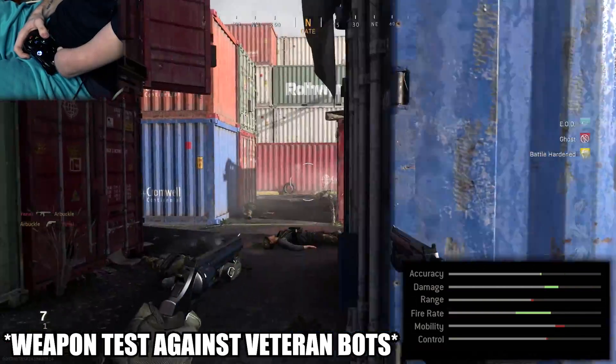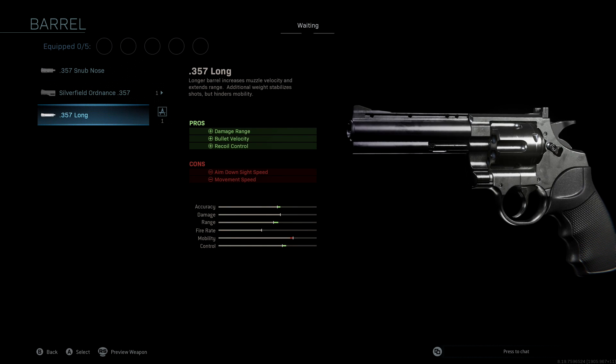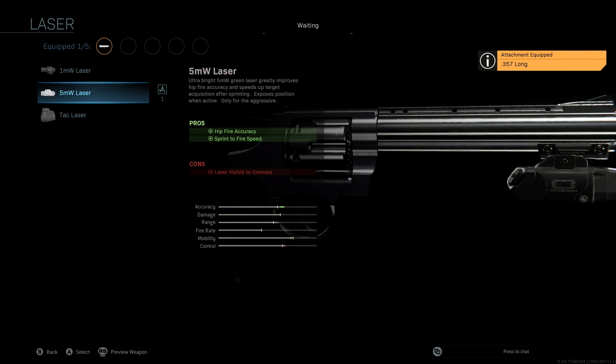You guys should be able to do pretty well with them because of how OP they are right now. Taking a look at the attachments: we're not going to be using a muzzle. The barrel we're using is the 357 Long — with this we're getting damage, range, bullet velocity, and recoil control, giving us a really nice boost to accuracy, range, and control.